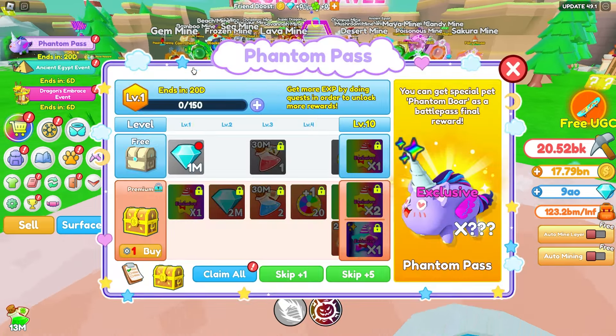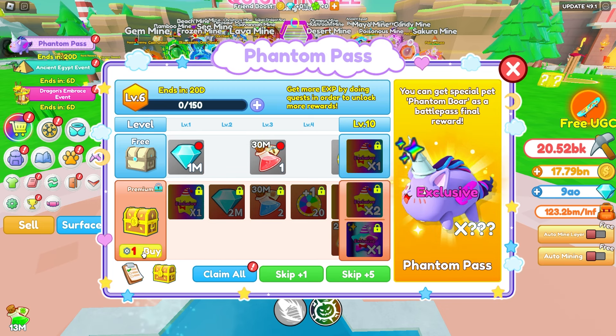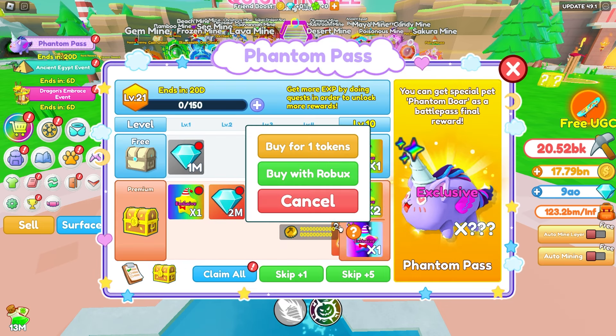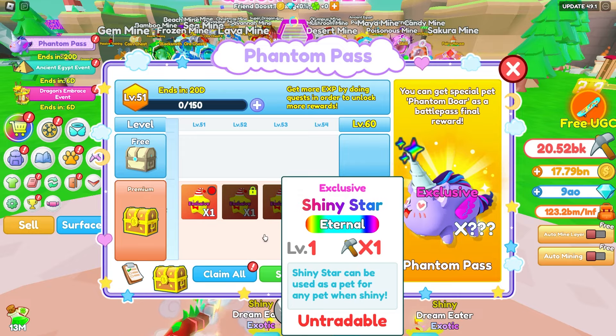Let's go ahead and check out the Phantom Pass. At the end of the Phantom Pass, we actually get a special pet which will always be 45% as powerful as our best pet. That multiplier isn't really too good — it could be decent, but it's not really the best. Let's go ahead and get the premium pass. Once again, all these prices may change. There are a total of 50 levels, and after that we just get these shiny stars right here.